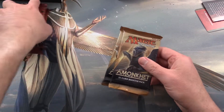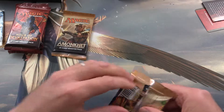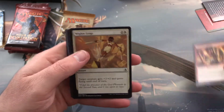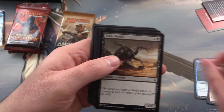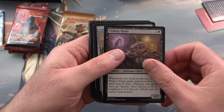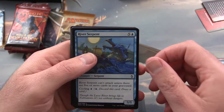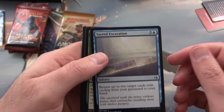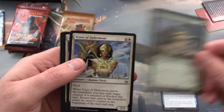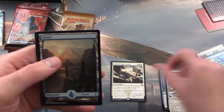I'll go with Amonkhet first. First up: Pathmaker Initiate, Mighty Leap, Ancient Crab, Desert Cerridon, Dune Beetle, Initiate's Companion, Pitiless Vizier, Luxa River Shrine, Compulsory Rest, River Serpent, Sacred Excavation — this is our first Uncommon — Crocodile of the Crossing, Vizier of Deferment, and Gideon's Intervention is our first Rare.